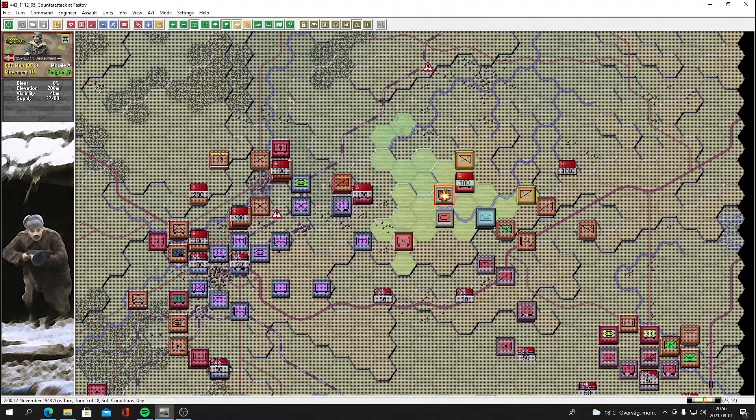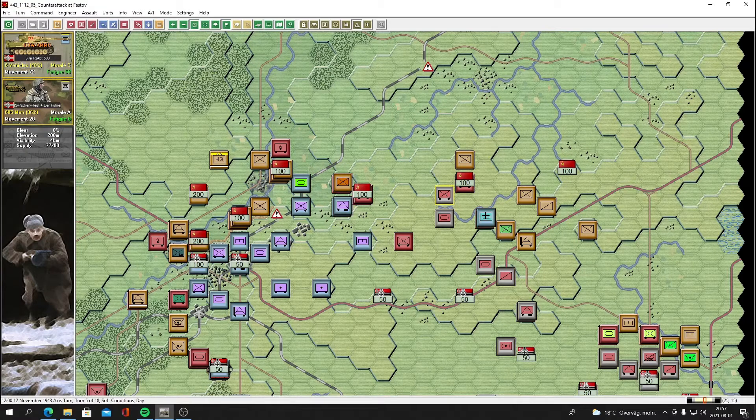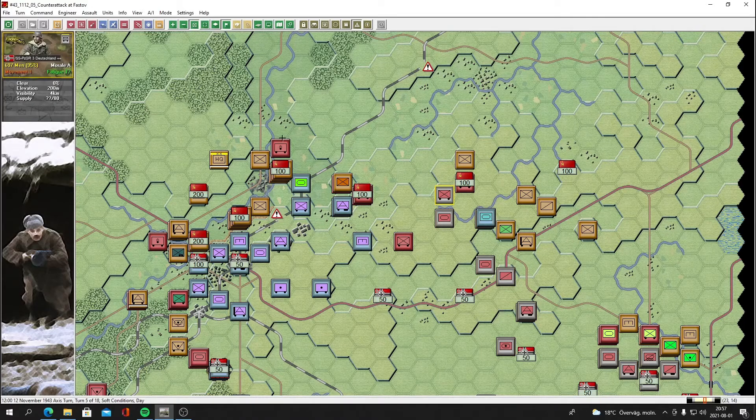Nine men and disruption — there we go. We're lined up to take this objective next turn if they don't recover. He's moving in reinforcements though. These are the SS — real badasses. Heavy flak here, and the tanks are low on ammo again. We've been really unlucky with the supply situation. They managed to knock out one gun from that range — not great.